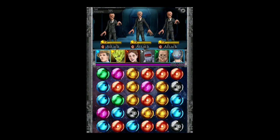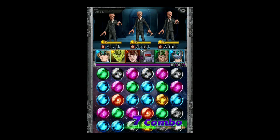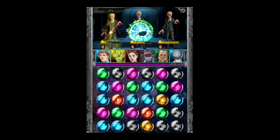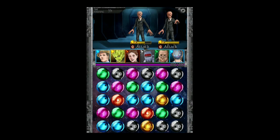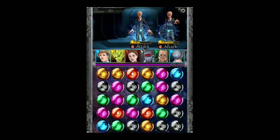Let me show you that one more time. I'm going to put together an attack using blue gems. I'll combo the blue and Spoonhead and the Doctor will both attack, but both will only attack a single target. But if I put together a row of five or more, both the Doctor and Spoonhead will attack both enemies, increasing the damage done and allowing me to take down enemies far quicker.